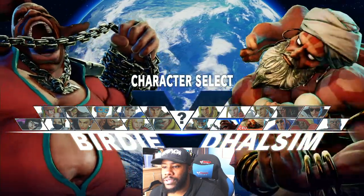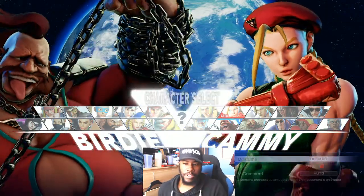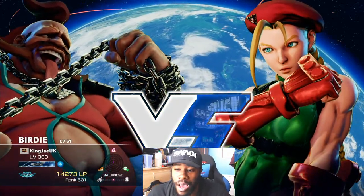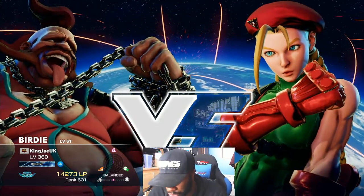We're going with Cammy because she has low health. The reason I pick low-health characters is to show you the damage output on characters that can rush you down — and Cammy is another character that can rush you down.